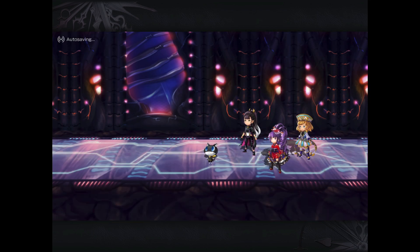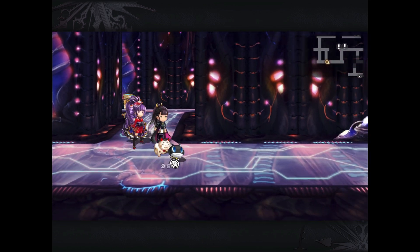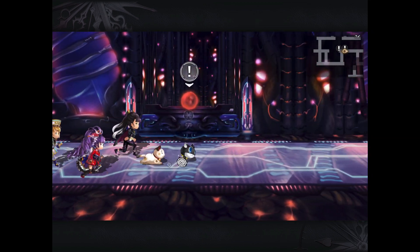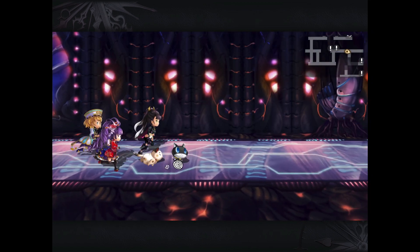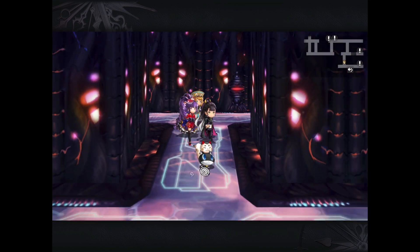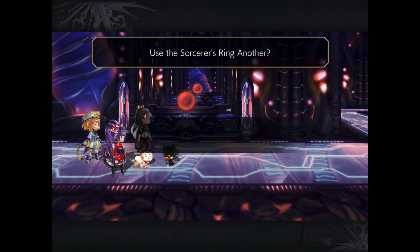Being that Velvet is an Earth-type character, we're going to bring Wind, which has the elemental advantage over Earth. You can see this is my full Wind team with a Wind Zone setter in the form of Claude AS. I'm not going to fool around — we're just going to do some major damage here and get that done.